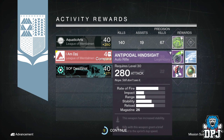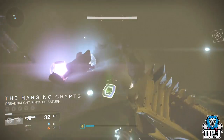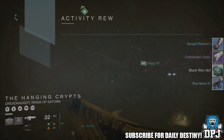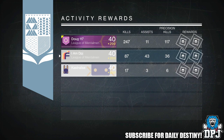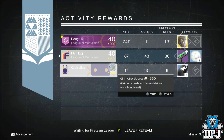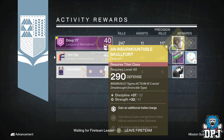Moving on to my Warlock, again from the initial Darkblade kill I got the Darkblade's Spite fusion rifle again. From the nightfall I got the Havoc Pigeon, which is a sidearm. This thing offered void damage with 273 attack. Mods were: this weapon gains bonus damage when three or more enemies are in close proximity, and increased reload speed when a mag is empty.